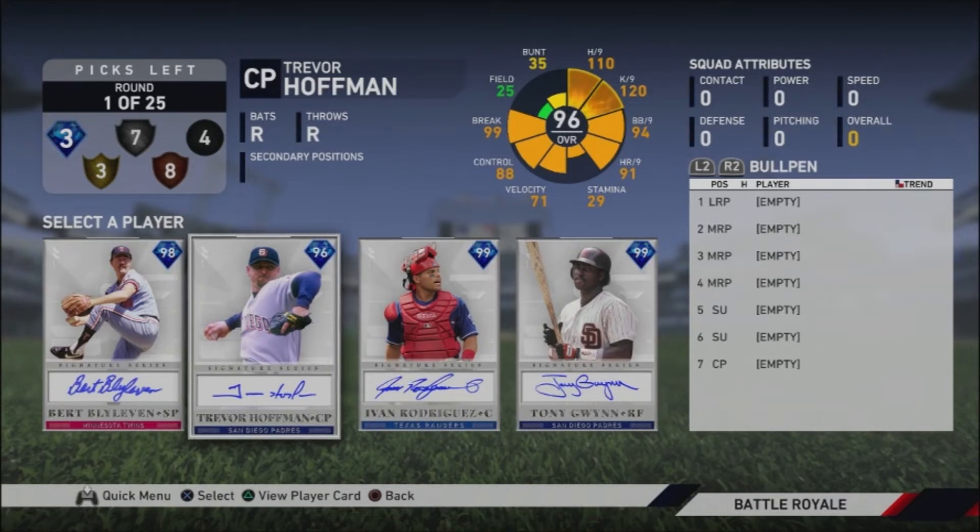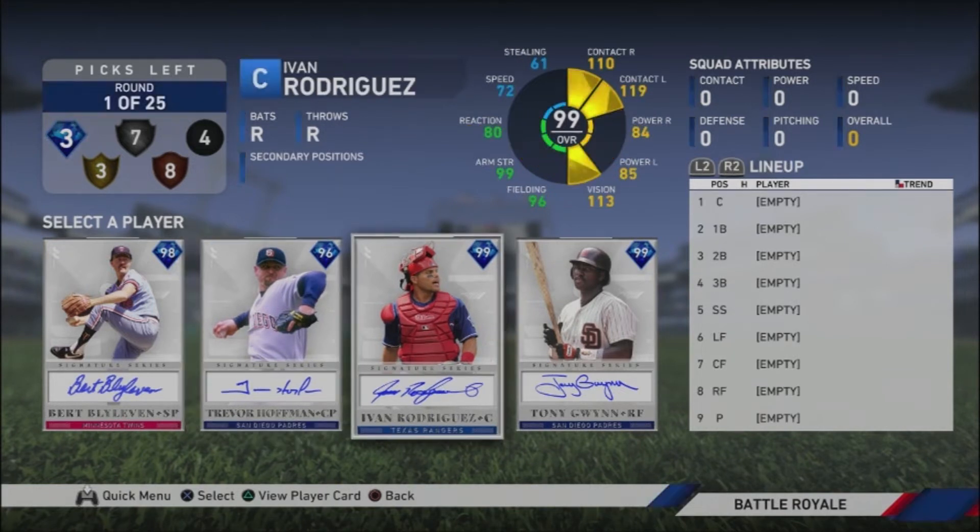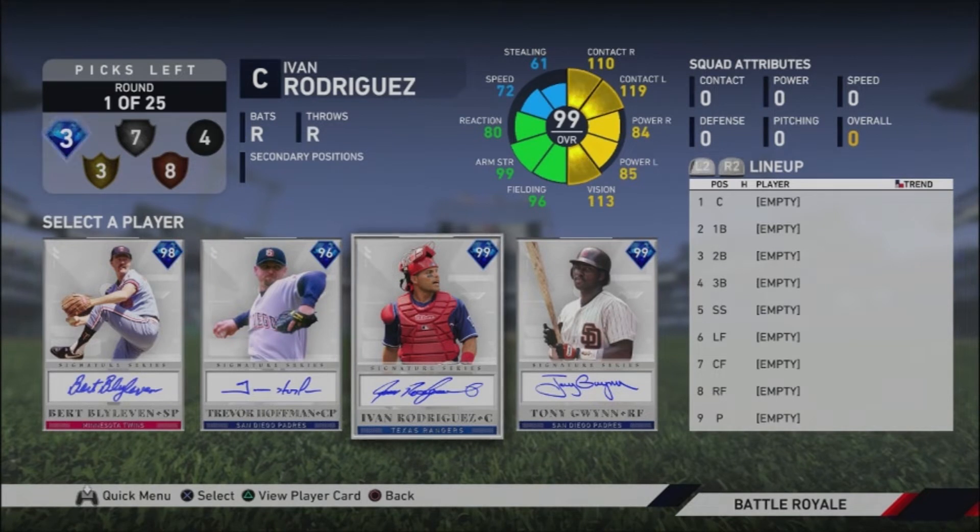Going back to positions — there are positions like first base where you can get a lot of power with just a silver or bronze pick. So try to save those diamond and gold picks for other positions like second base and catcher. Catcher, for example — there is power at catcher, but it's a position where you'll end up with a bad pick if you don't take a good pick early.